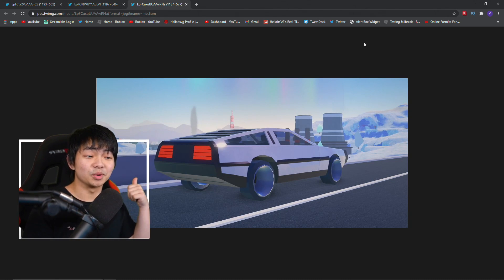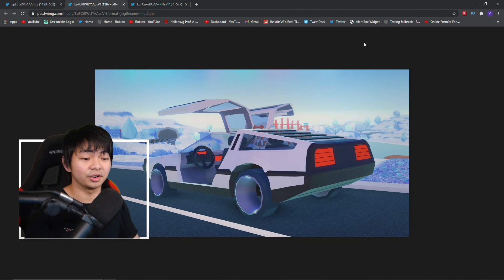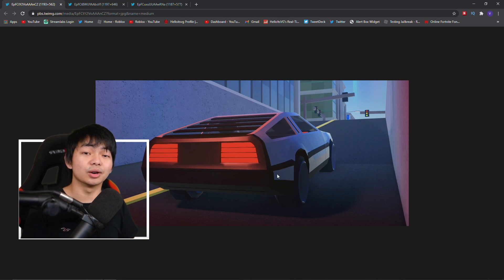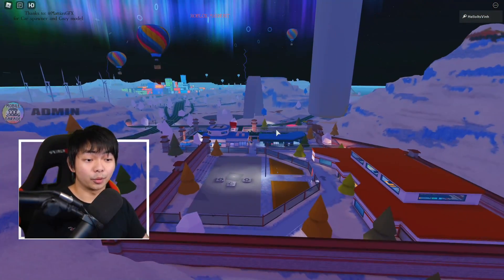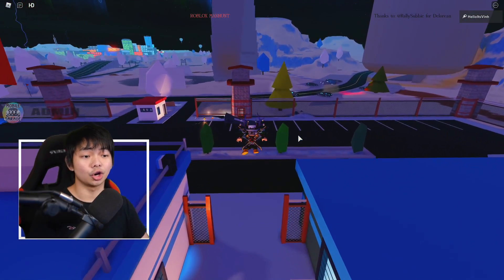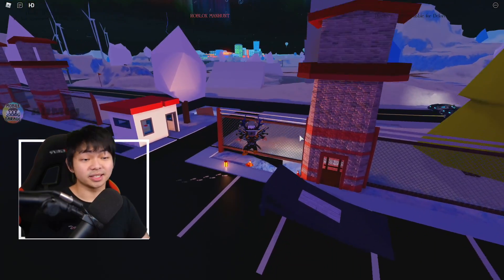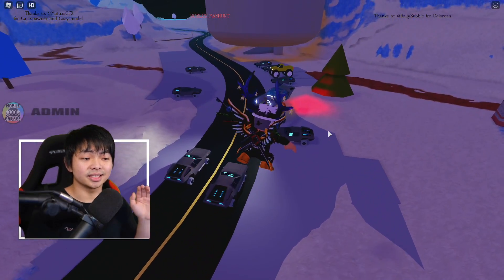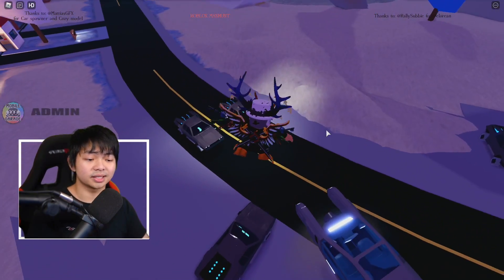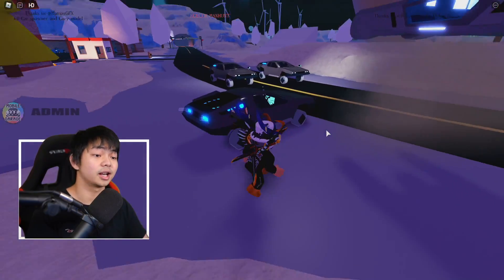I already showed you guys the car, how much it costs, the interiors and wheels and everything. So what we're going to do is I'm going to show you guys a game where you can play this DeLorean early — I will make sure to link it in the description below. Inside of this game there is going to be a brand new Jailbreak Winter map. You can see here — this is a Jailbreak Winter map you can go ahead and join. And the funny thing about this game is it also has a DeLorean.